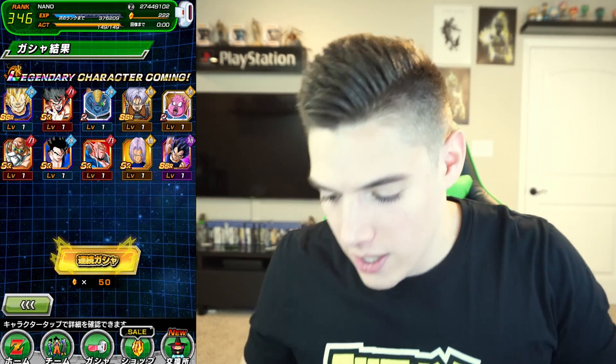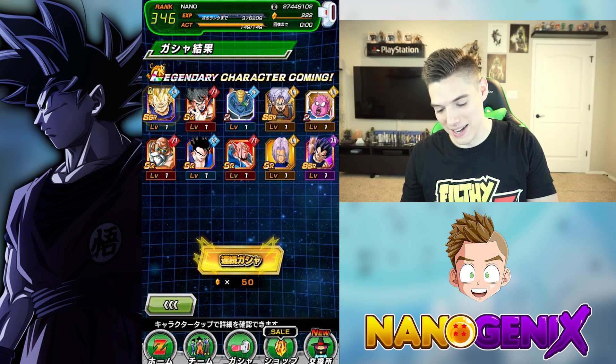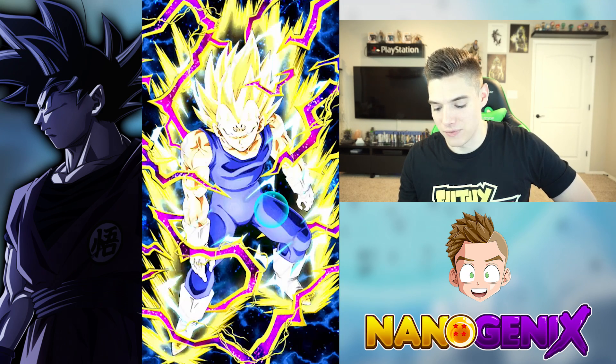Absolutely ridiculous. We started with the Vegeta and finished with the Vegeta - I think that's the GSSR. I gotta lock him up. I love the look of that card so much. Dark Desires Majin Vegeta - if I'm not mistaken, that is officially his name.